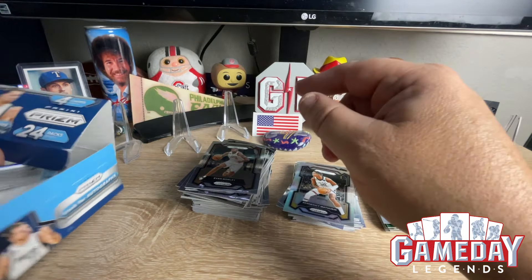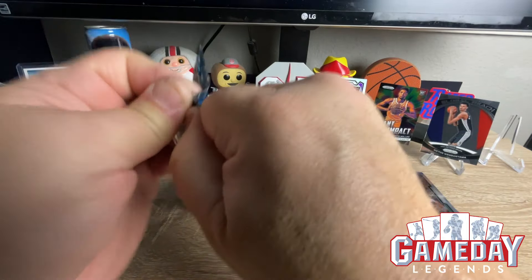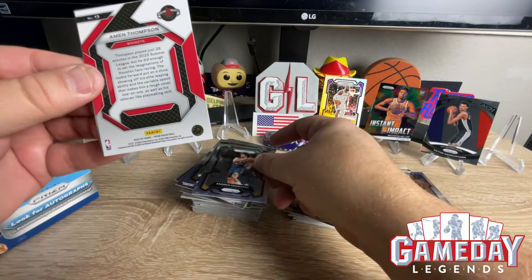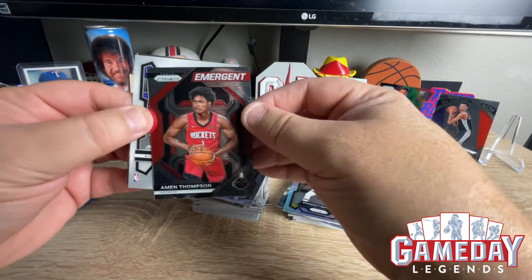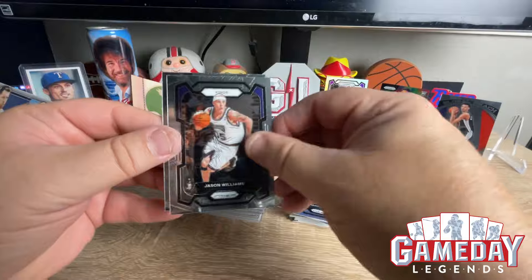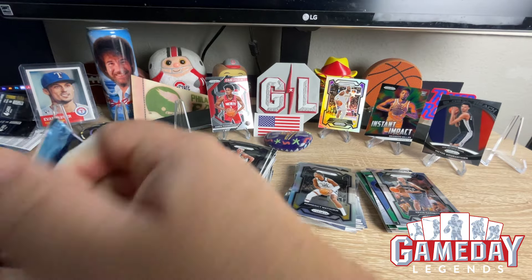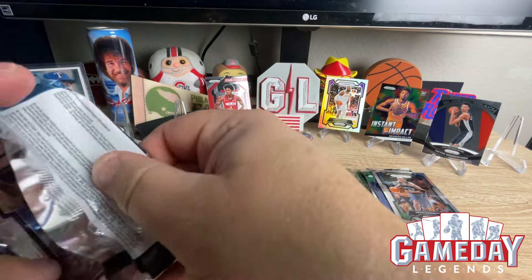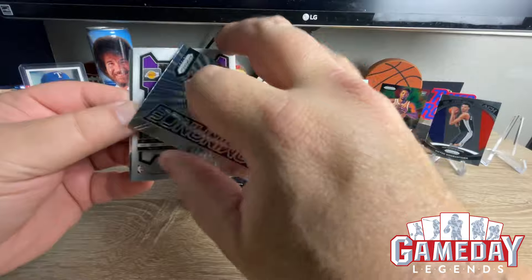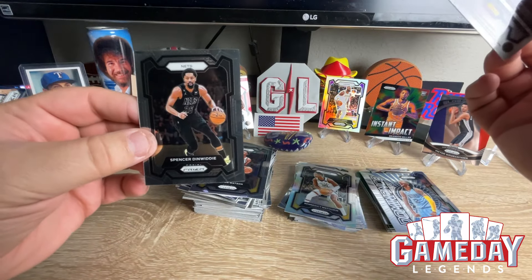Two more packs to go — two more chances to get a Wemby. Andrew Nembhard, and Thompson — one of the Thompson twins on the emergent. We got Jason Williams and Colin Sexton. One more pack to go — appreciate everybody stopping by. We will be back sometime this week for some more rips. Peyton Watson, Ja Morant on the Dominance, Max Christie, and our last card is Spencer Dinwiddie of the Nets.